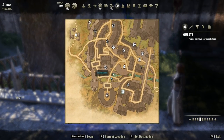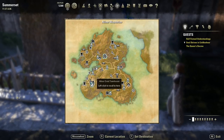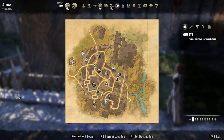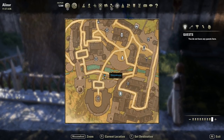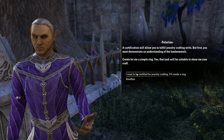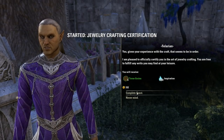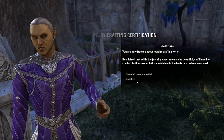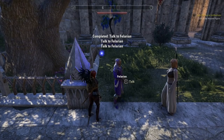Moving on to jewelry crafting writs — they will be available, but to unlock them you first need to become certified in jewelry crafting. You'll need to reach level 50 and go talk to the High Elf Felarian, found in Alinor in Summerset. He has a small intro quest for you to complete, and once you're certified you can take jewelry crafting writs from any board in the world.